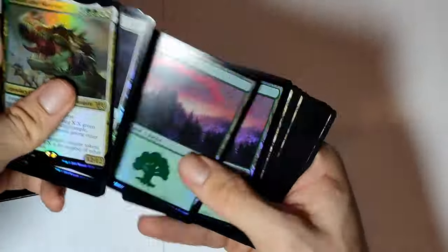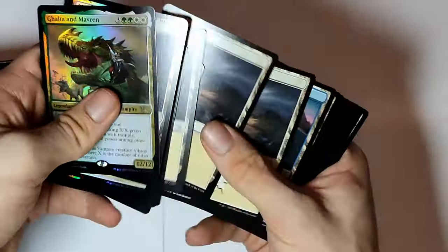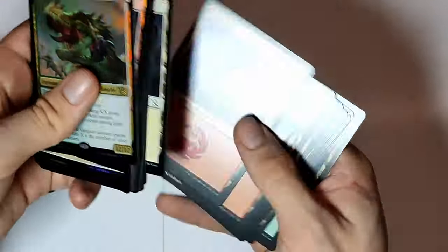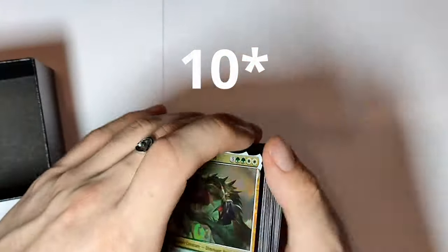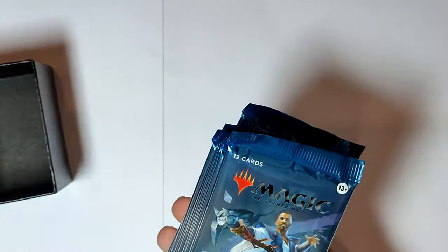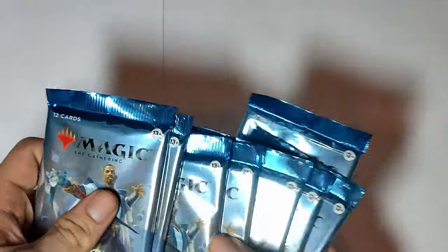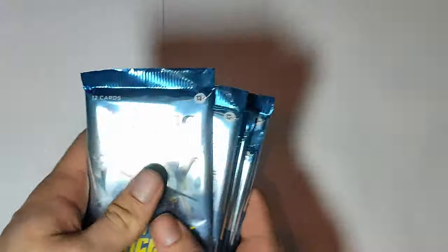This should be foil. I wondered where the normal lands were, because usually bundles come with, I believe, 20 foil lands and 20 normal cards. So I'm gonna put them away. And we also get some sort of a box separator. And one, two, three, four, five, six, seven, eight set boosters.